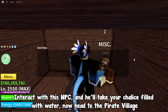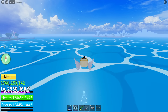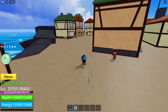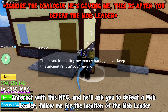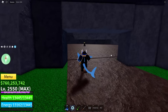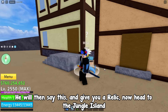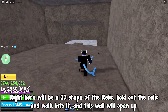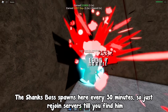Interact with this NPC and he'll take your chalice filled with water. Now head to the pirate village. Interact with this NPC and he'll ask you to defeat a mob leader — follow me for the location. Defeat the mob leader and go back to the NPC at the pirate village. He will then give you a relic. Now head to the jungle island — right here will be a 2D shape of the relic. Hold out the relic and walk into it, and this wall will open up. The Shanks boss spawns here every 30 minutes, so just rejoin servers until you find him.